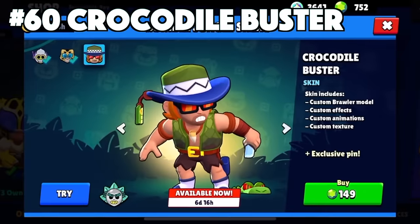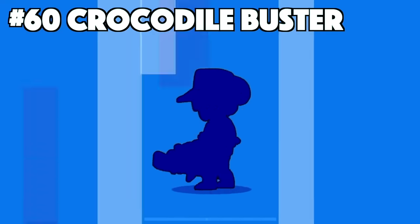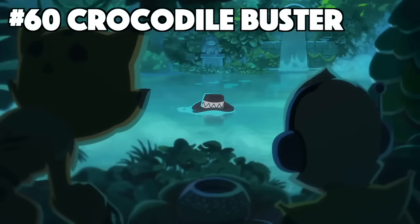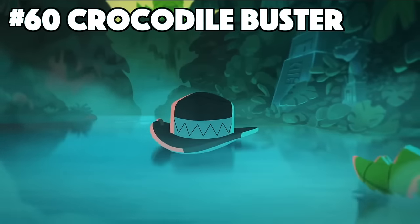Buster's best skin is Crocodile Buster. Crocodile Buster is one of the few skins that Buster has. This skin has custom effects, animations, texture, and even a pin and player icon despite it being an epic skin. The animation of the Crocodile circling Buster and then jumping into his arms is comical.